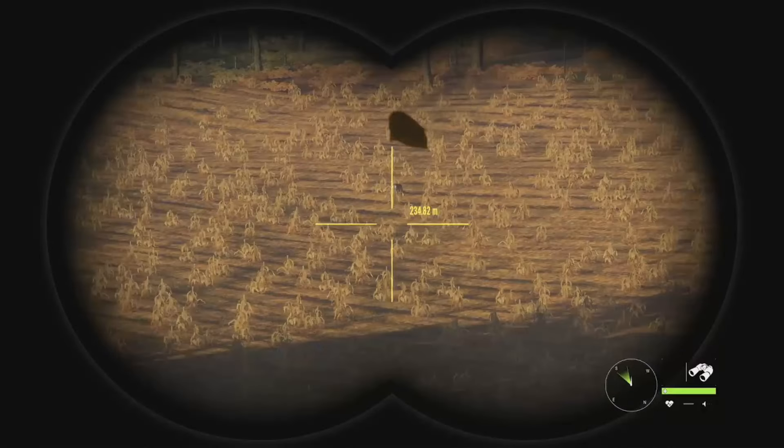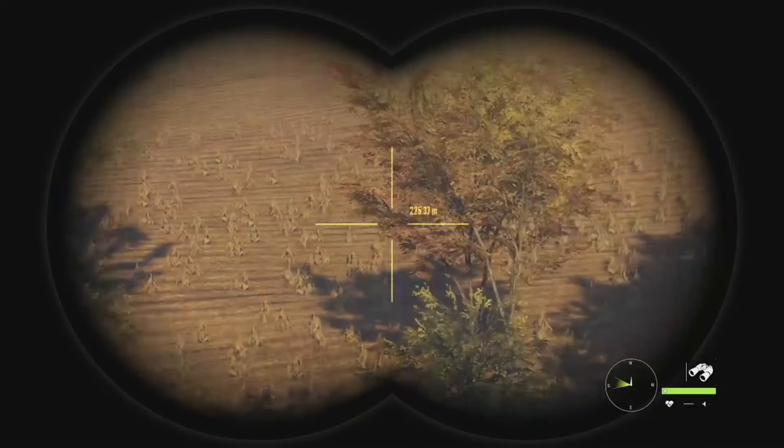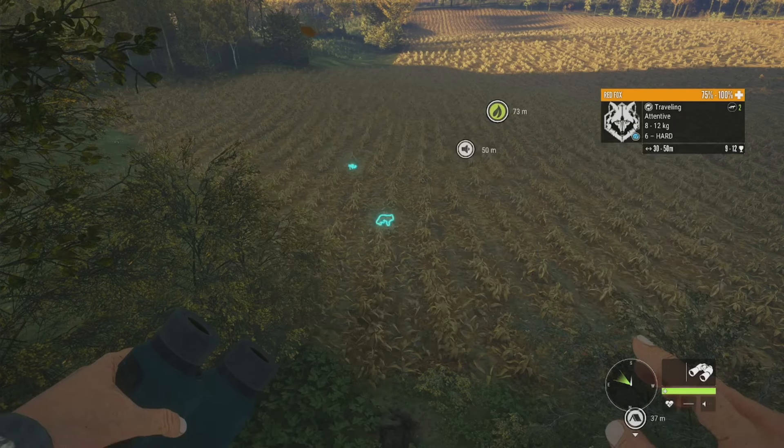I don't really have a plan for how long I'm going to stay up here — we'll just see how many animals we can get, and then after that we'll go pick them all up after we've shot a whole bunch. Starting us off, we've got a level 6 male red fox, 9 to 12 for his estimate, so he's going to be giving us a really good shot here.